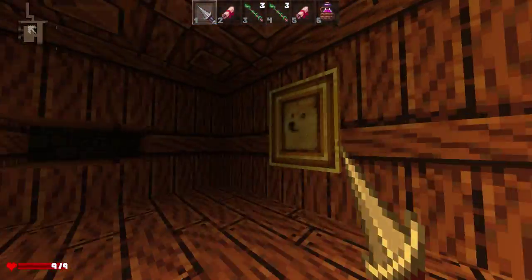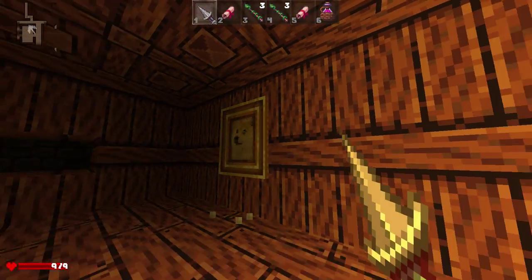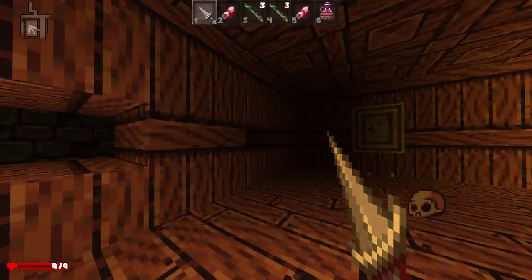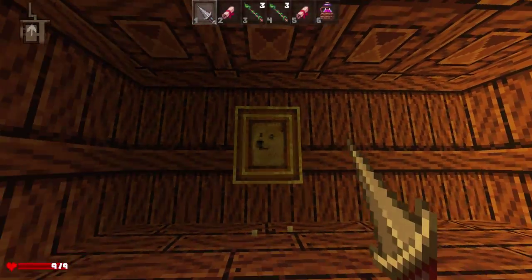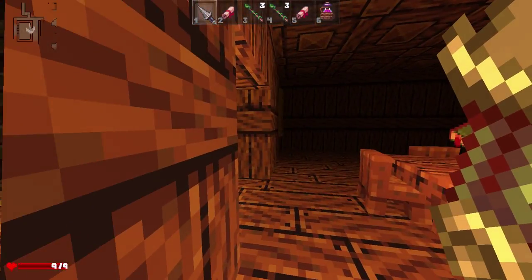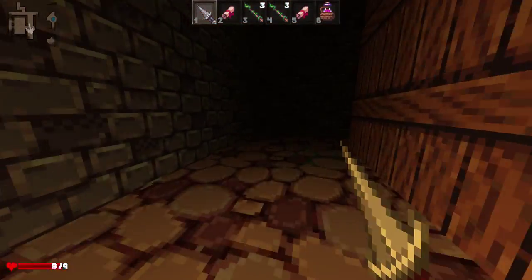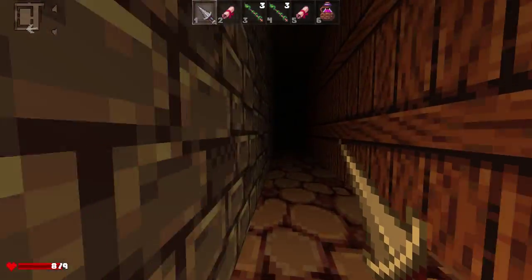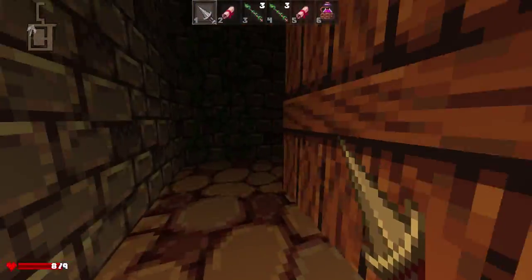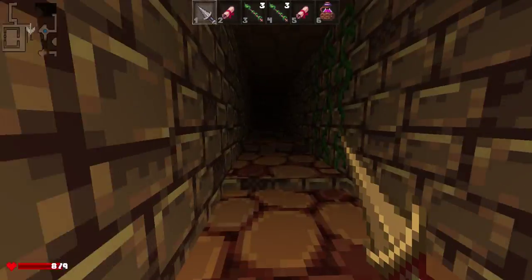Looks like we got ourselves another mysterious potion. Is that a doge? Is that a goddamn doge? It is! Oh my god, it is! This is great. Doge! There's a doge shrine in here! We found the sacred doge shrine. And now we're going to run in a giant circle like idiots. I don't know if that actually did something, but I'm afraid to go back and check. I'm terrified.